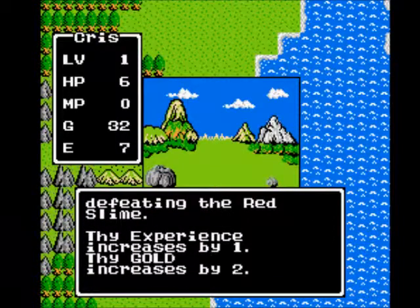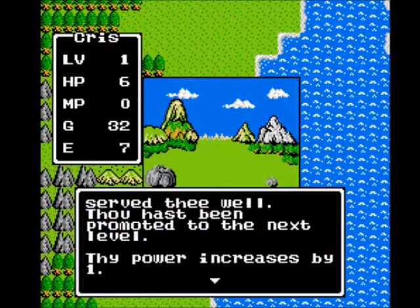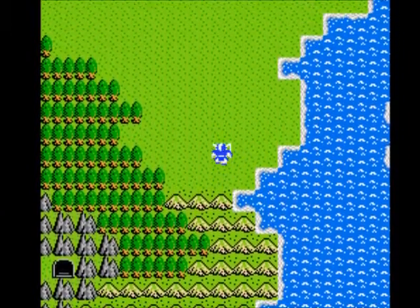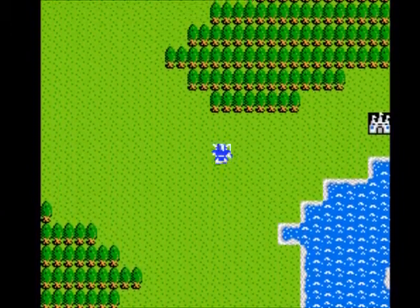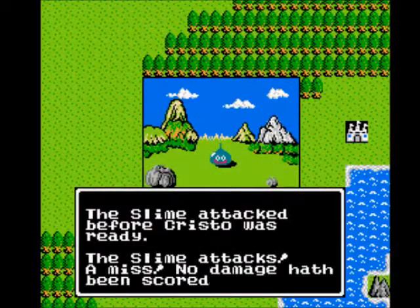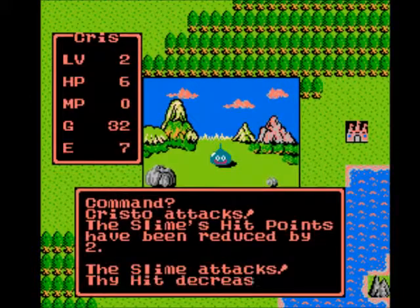Alright, we got a level! We got a power increase by one and hit points by six. Now let's head back. Also, at level three you gain a new spell you can use — I'm not gonna spoil what it is — but that's why we wanna get up to level three as quick as possible.